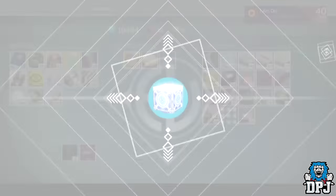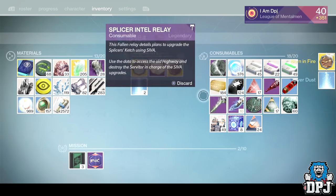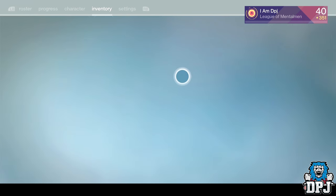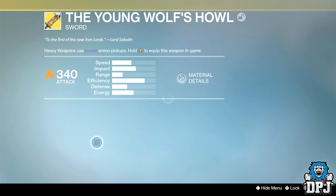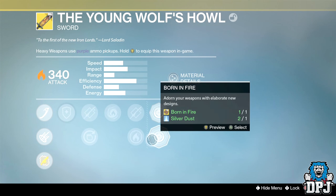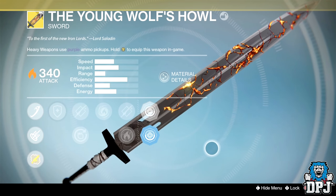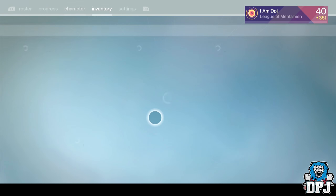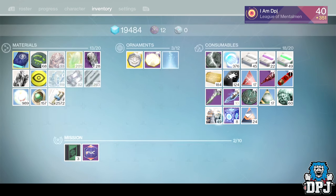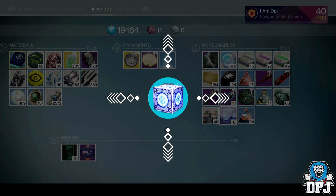Born in Fire — I think that could be for the Young Wolf's Howl. My apologies — yes, I've got that as well. Let's take a look: Born in Fire, let's equip that. That looks sick, that is amazing!